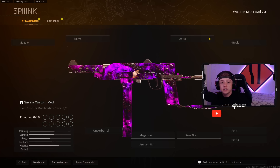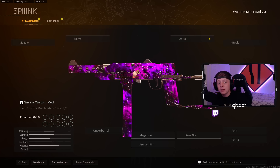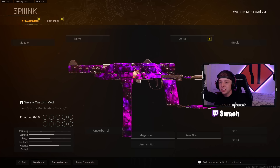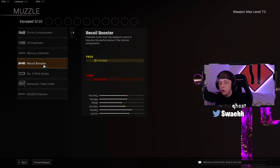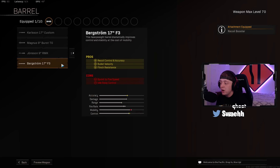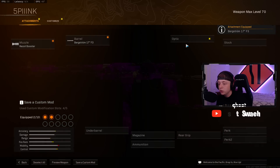For the number 4 SMG, I've got you guys the H4 Blixen from Vanguard. I know this gun got nerfed a few times in the past, but it is easily still a top 5 SMG right now. For the Muzzle, as always, Recoil Booster for the Fire Rate. For the Barrel, you want the Bergstrom 17F3 for the Bullet Velocity, Flinch Resistance, and Recoil Control.